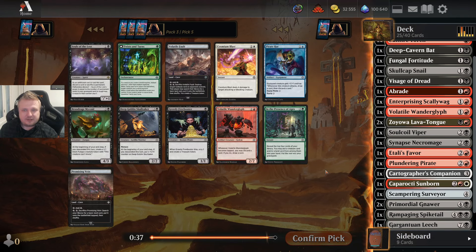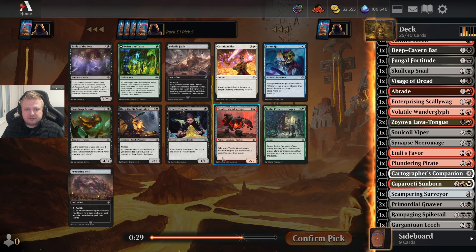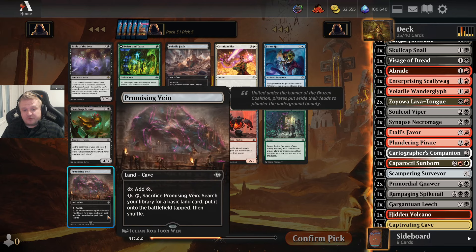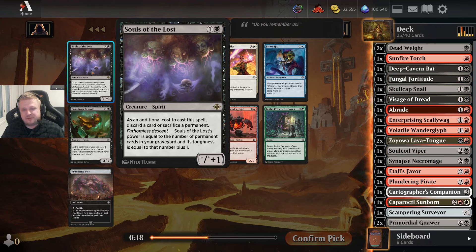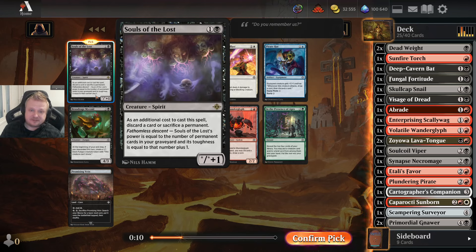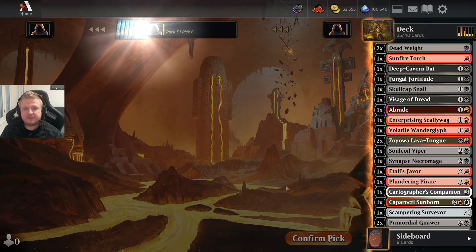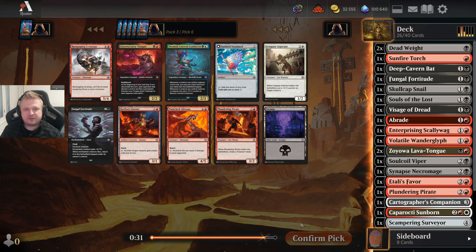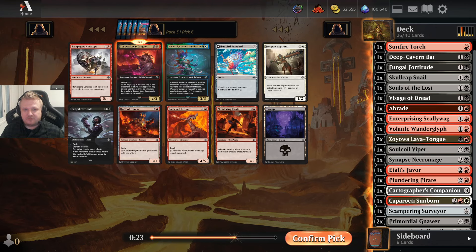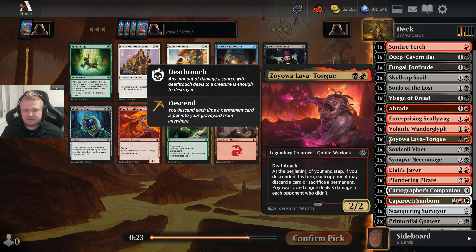This pack has multiple cards I would be happy running. Even the Deep Goblin Skull Taker — Promising Vein definitely just to make the splash happen, and it works with the Leech and also Descent. But there's a Souls of the Lost! It's very difficult not to pick this — it can grow pretty large, and you only have to sacrifice or discard something. A third copy of Zojoba! There's no way I'm passing any Zojovas — it's legendary but so good that it will get killed anyway, so I can play multiples.